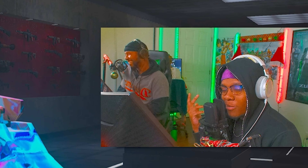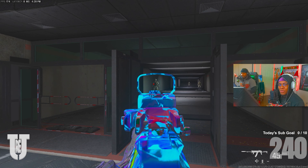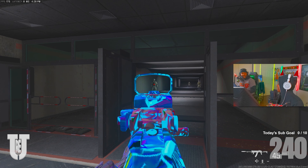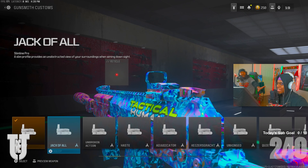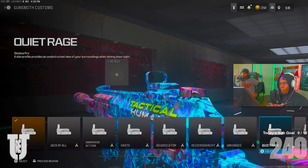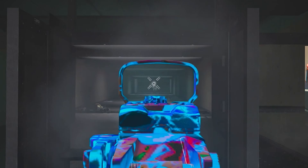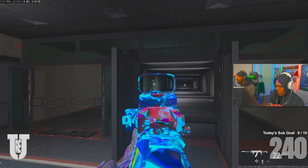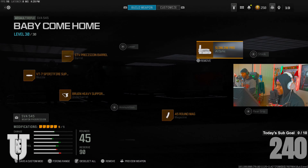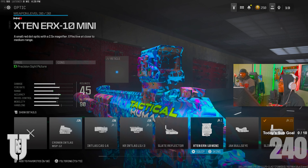Number three, the Slimline Pro. If y'all don't know about this Slimline, this would have been one of the cleanest sights all of MW2. It's like a slate reflector — but it's not a knock-off, it's its own thing. It might convince me if I try a different reticle color.